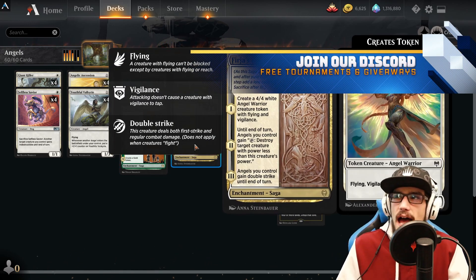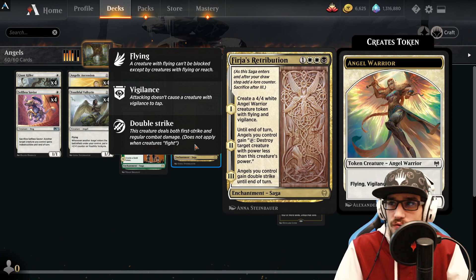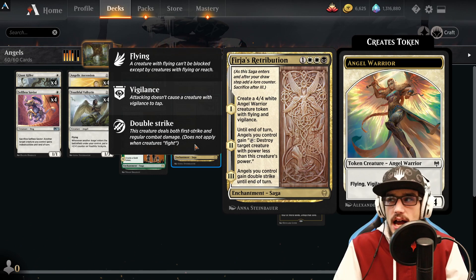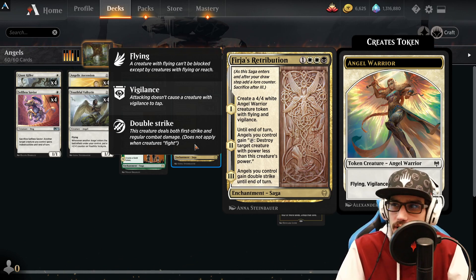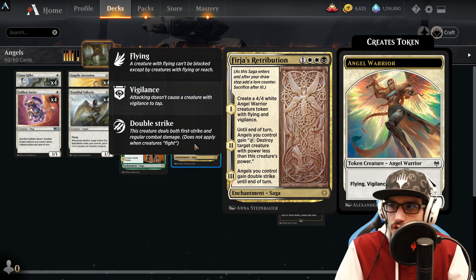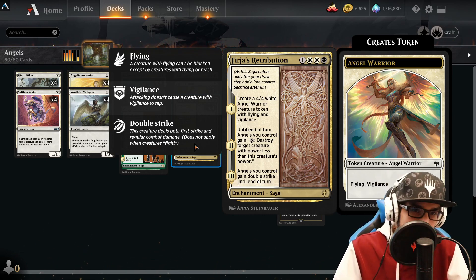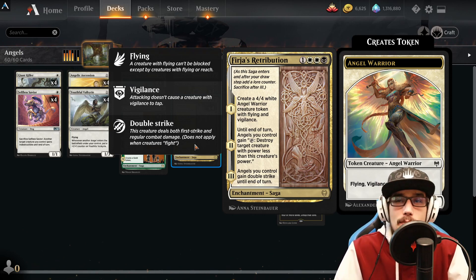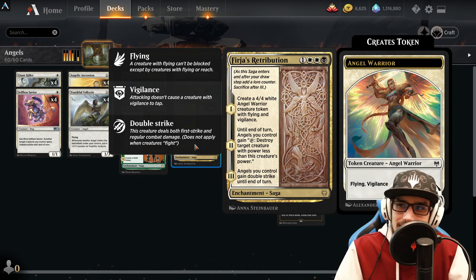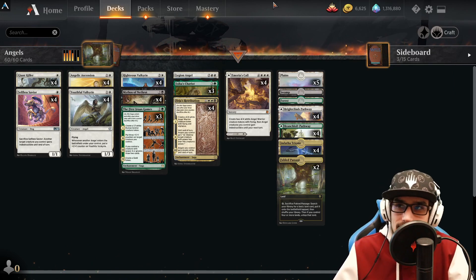Our first four-drop: Fajara's Retribution. When it enters play, create a 4/4 white angel warrior creature token with flying and vigilance. A Serra Angel costs five — this costs one less, which is really cool. Plus you have all these other abilities: until end of your turn, angels you control gain the ability to tap to destroy target creature with power less than this creature's power. Your angels with vigilance can attack first, then tap themselves after the attack to remove your opponent's creatures. And to top it off — angels you control gain double strike until end of turn.